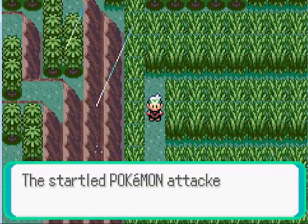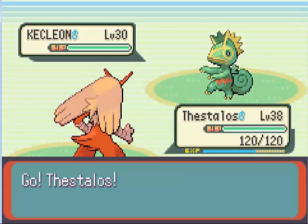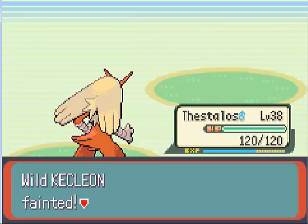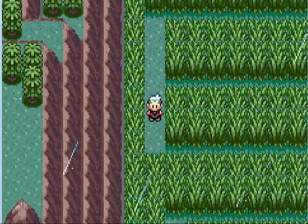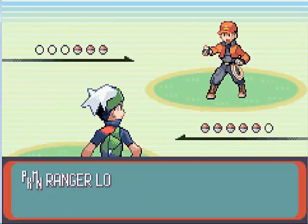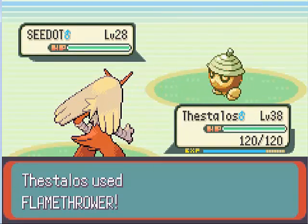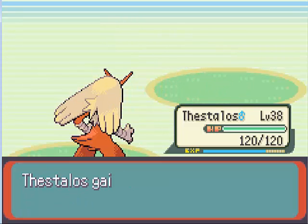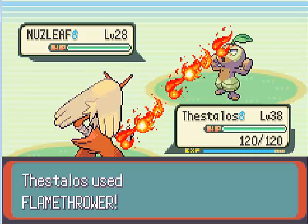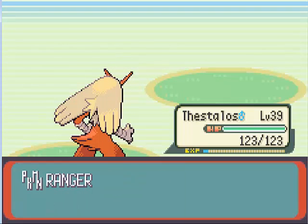We got another Kecleon here. I should mention, if you fought all the others, this is the last invisible Kecleon. So if you want a level 30 Kecleon that's easy to catch, catch it now. Now we got this trainer — he's practically got the opposite of what she had. She had a Lotad, a Lombre, and a Nuzleaf, so he's going to have a Seedot, a Nuzleaf, and a Lombre.